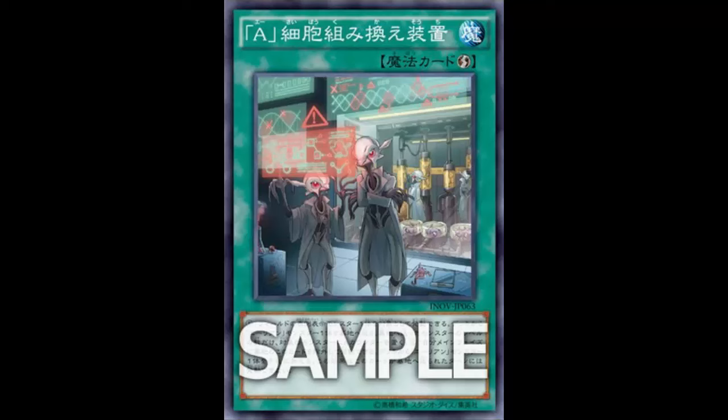You're sending it from the deck to the graveyard, so you're not taking a loss from your hand. You are kind of spending this card but it evens itself out with its second effect. During your Main Phase, except the turn this card was sent to the graveyard, you can banish this card from your graveyard to add one Alien monster from your deck to your hand. It's a searcher — that's great!